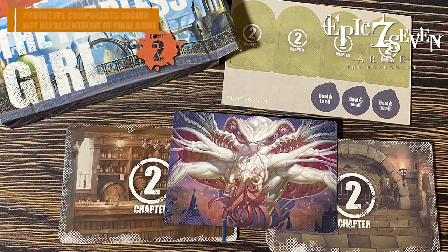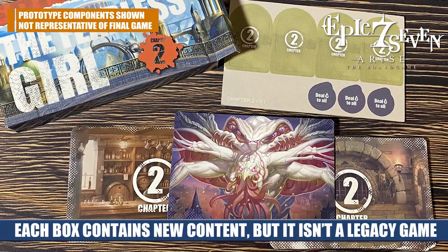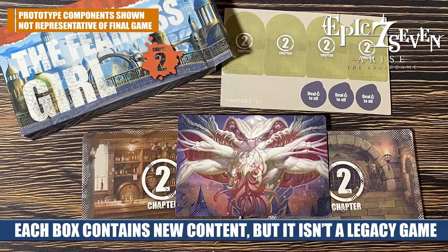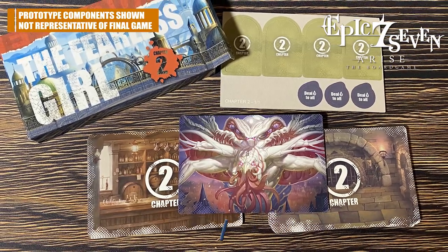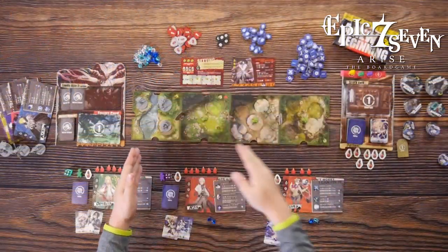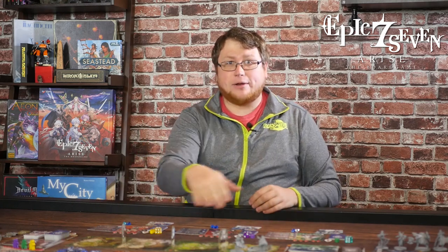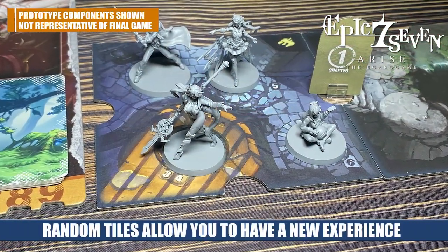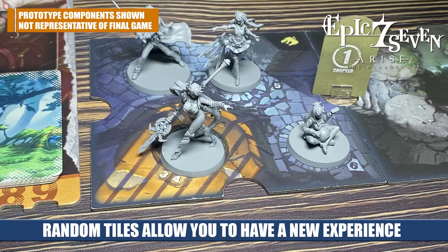Each box is going to come with a number of different scenario cards, monster cards, the bosses, and maybe some new punch-outs, tokens, or even some new mechanics that change up the way the game is played. You're going to choose one of these to play through. The board is set up according to the setup card, with a number of tiles laid out. You can use random tiles to make the experience different every time, or follow the guide and use the exact tiles specified.